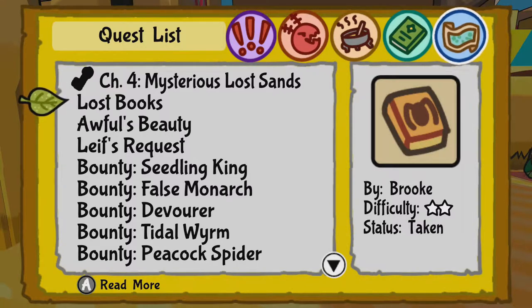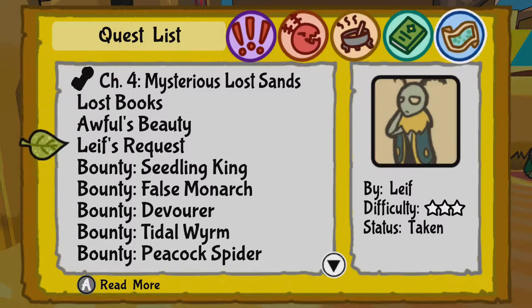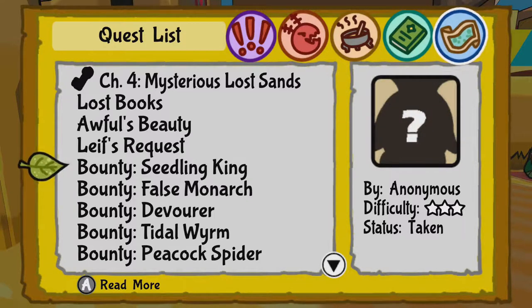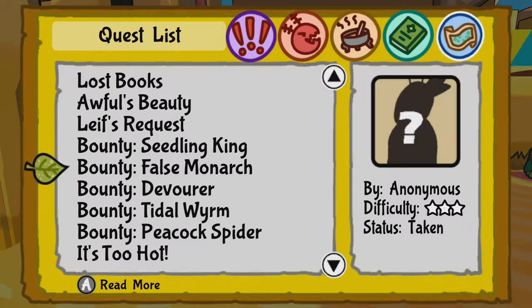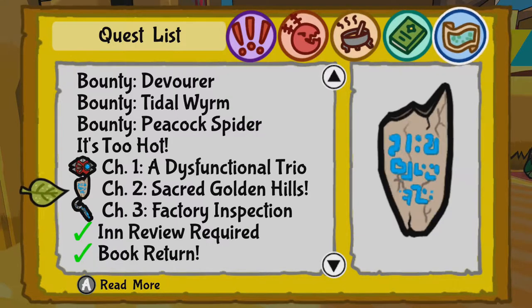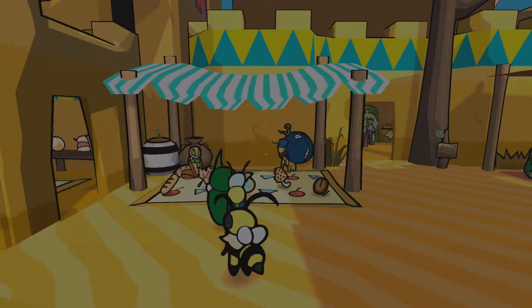Lost Books is going to be a game-long quest. Awful's Beauty is the same thing — it's just like Lost Books except they're ugly. I believe we need to go to the next chapter to complete the Least Request, and then we have a bunch of bounties which are absolutely impossible to do. There's an umbrella we can find for the 'Too Hot' quest that I don't think we can find yet, so I'm hoping the next town over will have one.